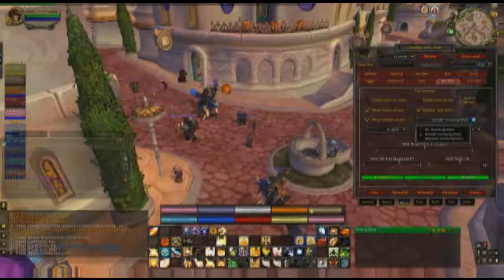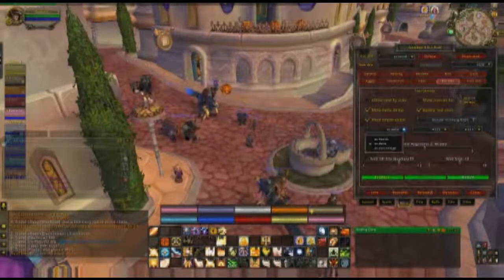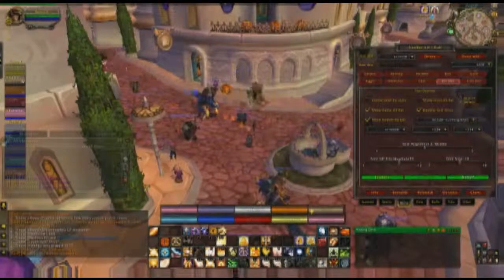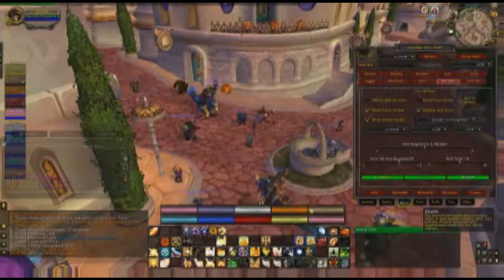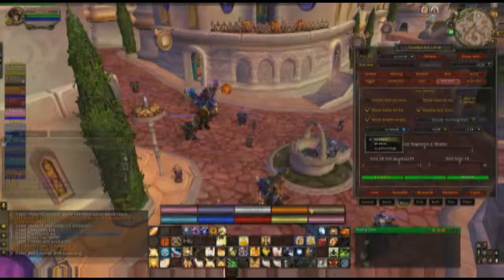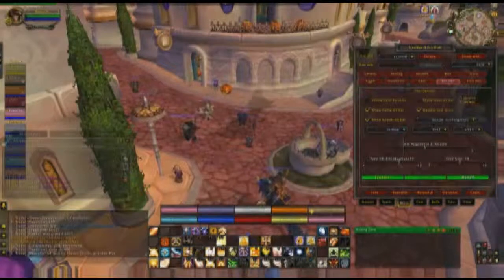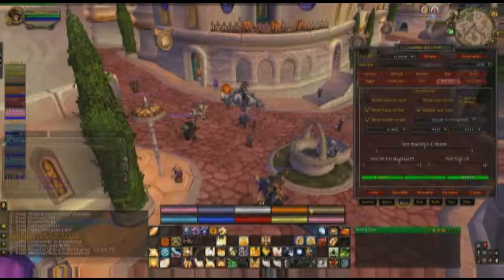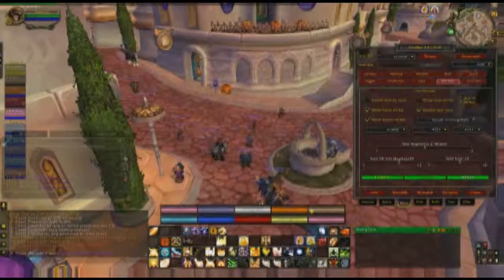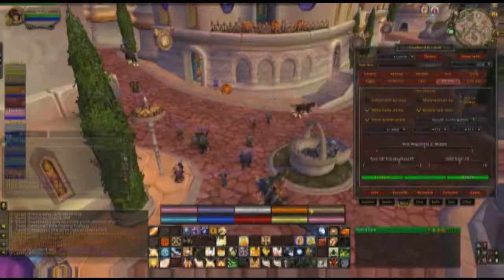Include heals done. For the type of health display: there's straight health — how much health they actually have, so a tank shows 48,000 and I have 33,000. You can do it as a percent where everyone starts at 100%. I usually use delta — that means everyone starts at zero. If I get hit for 5,000 it shows negative 5,000. If another tank gets cleaved for 10,000 his bar shows negative 10,000. I find it better to have a negative red number than a straight value.